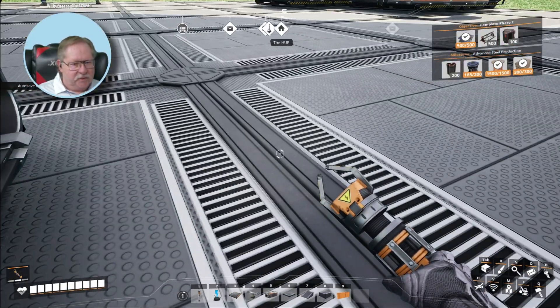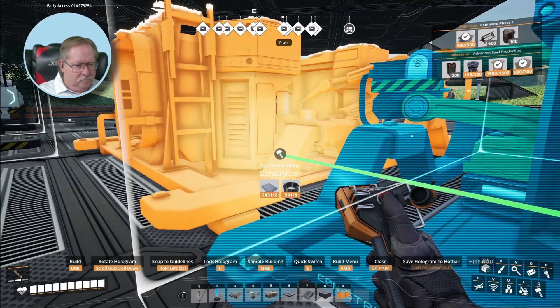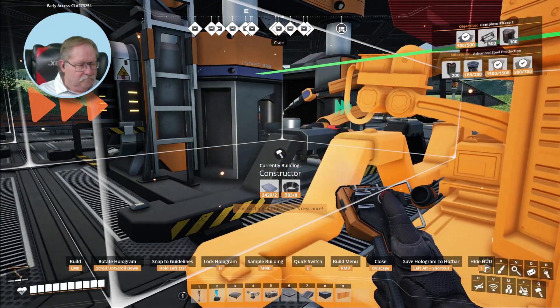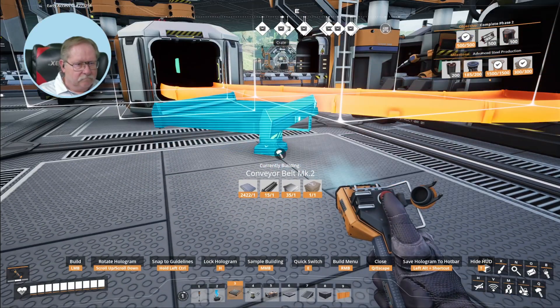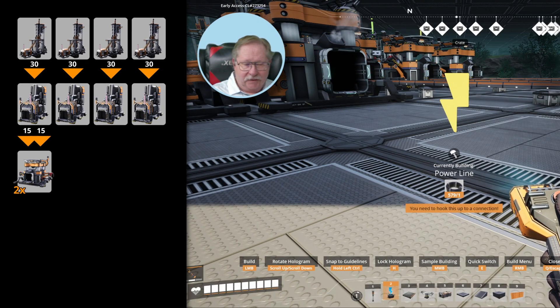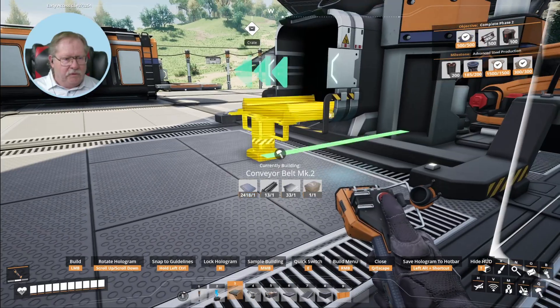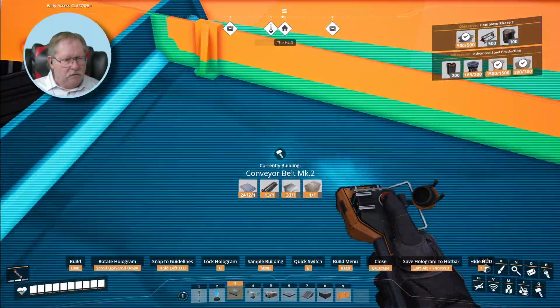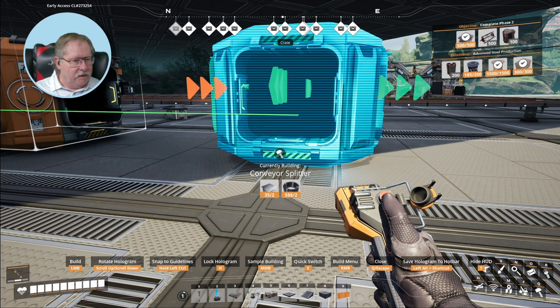I've got ingots going in now. I need two constructors — one coming straight out and one right next to it. Then I need to combine them back again and split them into three, so I can use three constructors. I'll go here to there, split it into three, and that appears to be lined up.